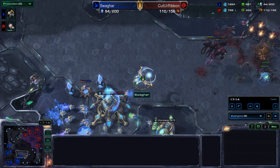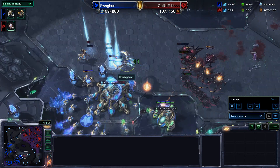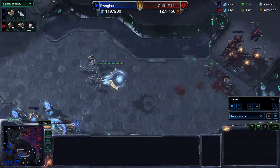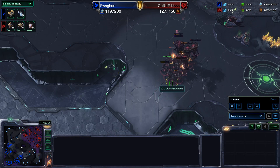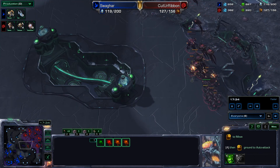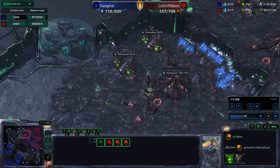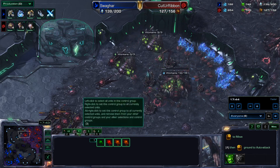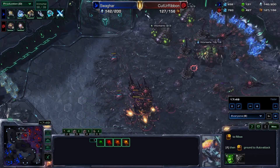Still more Tempest coming from Swagharr. Swagharr, you've got a lot of money in the bank — floating over a thousand gas and a thousand minerals, you've got to spend it. He is making more Zealots and more Immortals. Ribbon decides to back out — he has a handful of Roaches and Corruptors. Both players licking their wounds: 27,300 lost for Swagharr, 29,200 lost for Ribbon. Getting plus three attack for Swagharr, some Void Rays, and more Archons.